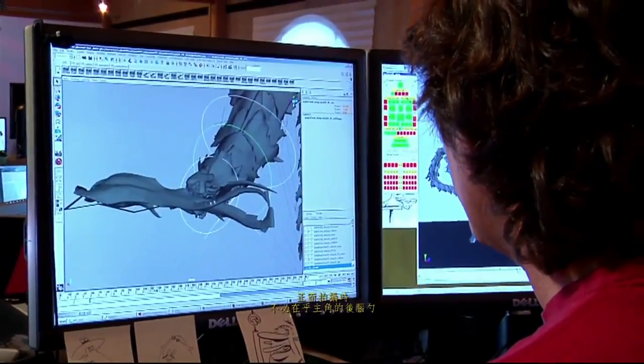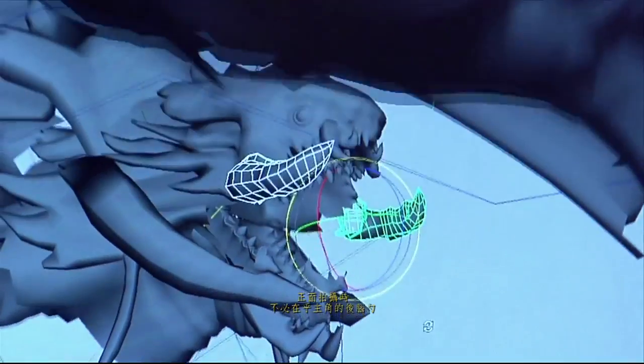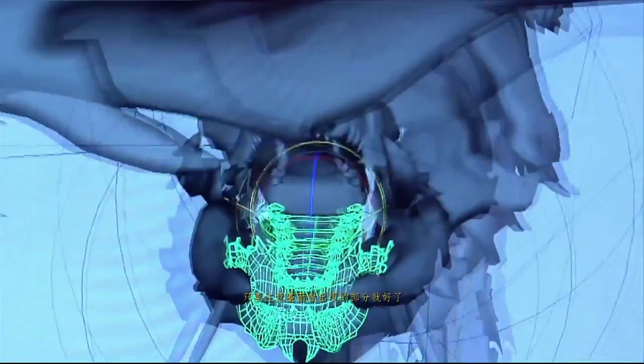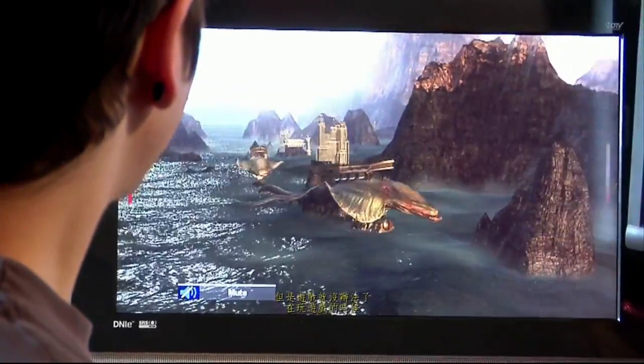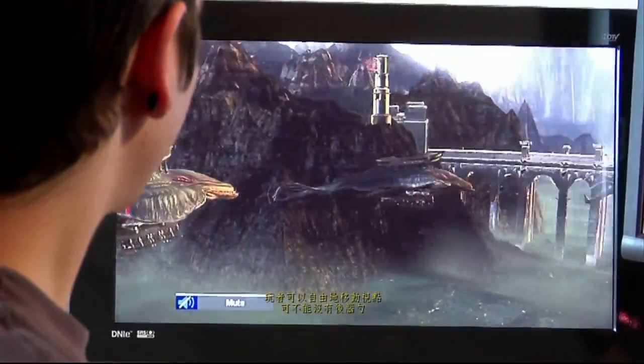When you're creating a movie, the director can say, I want exactly this shot, I'm going to frame it this way. And you can work with that because you know the back of the head you will never see because it is not in the shot, so you can only build the face. We don't have that luxury. In games, the user has control over the camera. You can always look around, and if there is no back of the head, it falls apart.